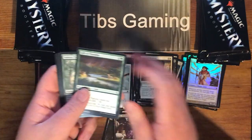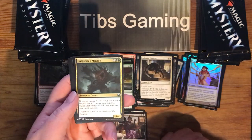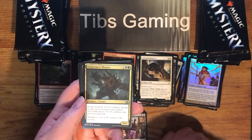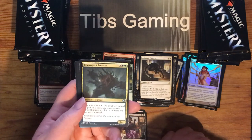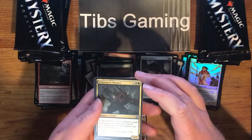Gift of Paradise. Secure the Tribe Elder. Corpse Jack Menace — two generic, a black, and a green. If one or more plus one, plus one counters would be put on a creature you control, put twice that many plus one, plus one counters instead. Four-four Fungus.